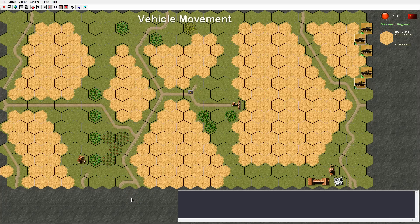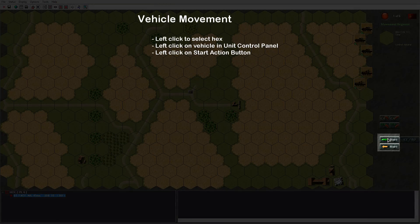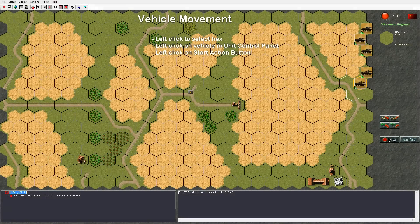Moving a vehicle is a bit more complicated. Left click on the hex containing the vehicle, select it in the unit control panel — our BT-7 M37 is selected. Click the start button in the turn and segment panel. You can start either in front movement or rear movement. Click to start moving forward. The vehicle starts and you have white outlined hexes available; right click to move into them.